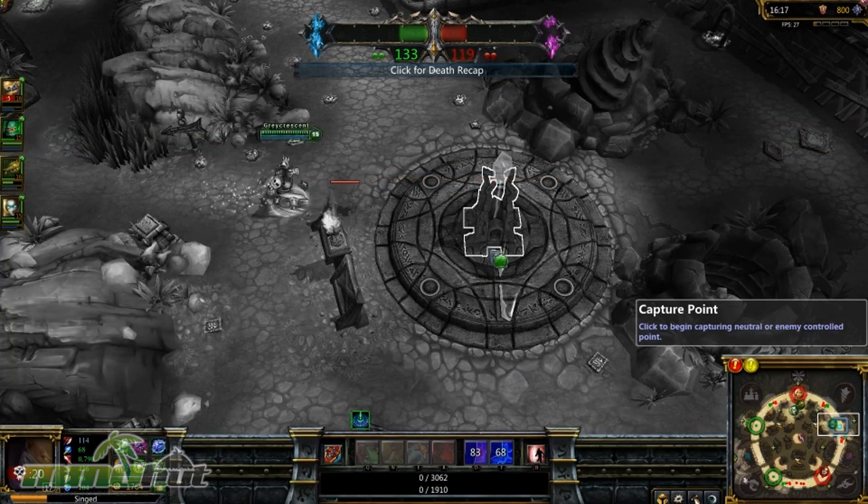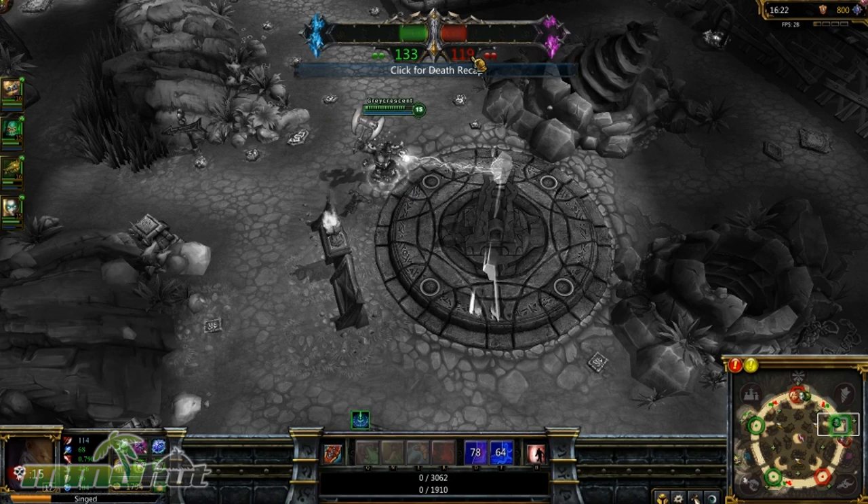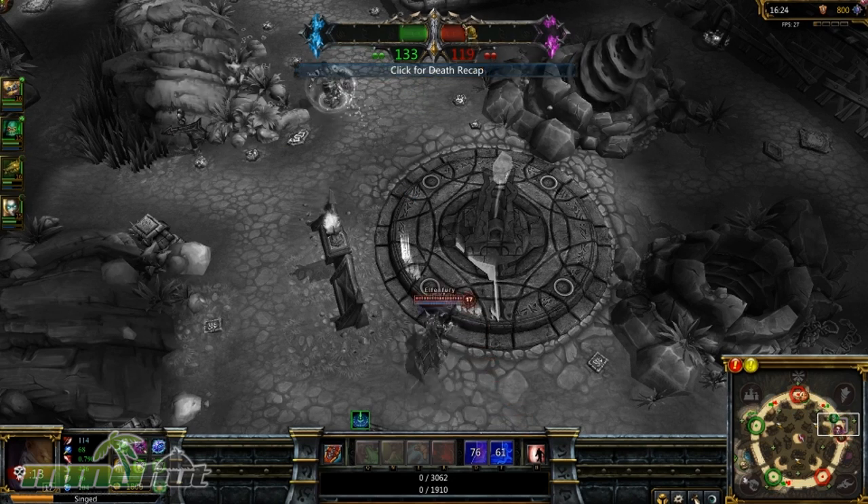We lost it, but the enemy doesn't have it either — it's gray right now, it's neutral. And the score is 2-2, so nobody's losing points. You only lose points when the enemy has more capture points than you.